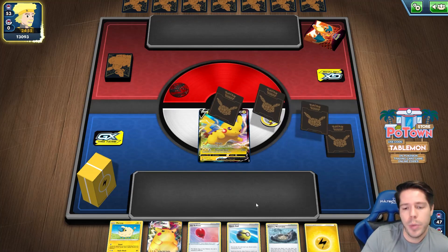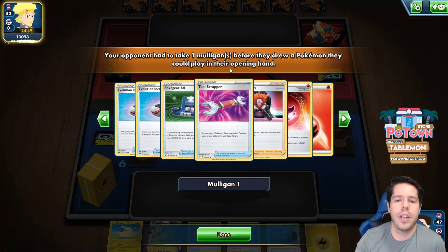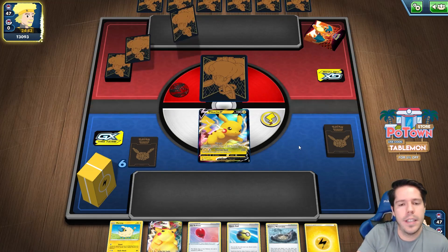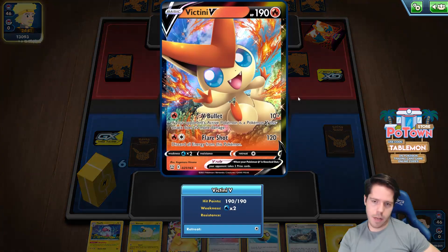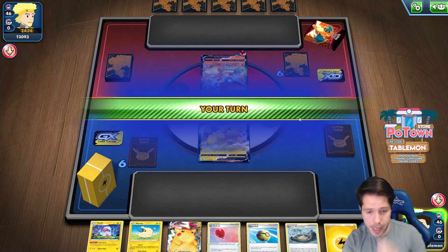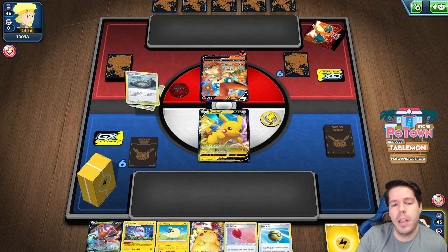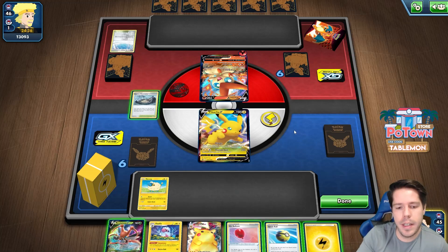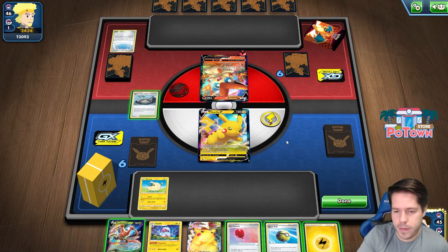We have a fairly decent start and we get Molian cards. The only thing that would make this better is if we were going first. We're up against a Victini VMAX deck. My opponent playing Path to the Peak — thankfully, we have our Stormy Mountains right here. We're going to play the Stormy Mountain and bench the Mareep. Nothing survives a hit from Victini VMAX next turn — that is guaranteed.